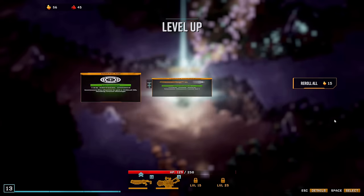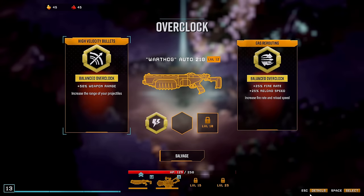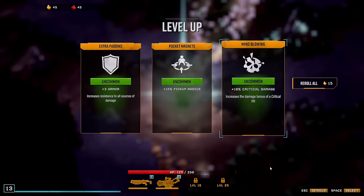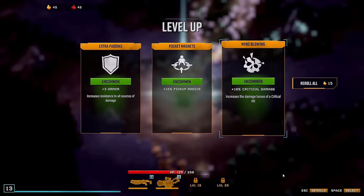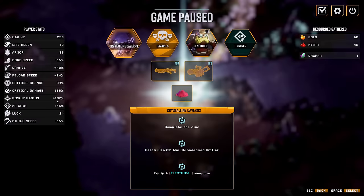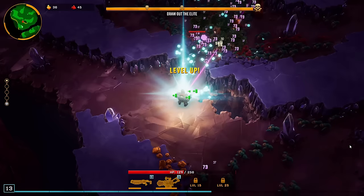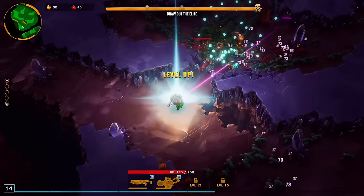I am rerolling this. Another level. Here we go — second overclock already on this weapon. Range or fire rate reload. Let's go for fire rate and reload, and some more pickup radius. Actually I'm good, I think — pretty good already. Let's get this. More level ups for the weapons, and here we go — another level up on that weapon.